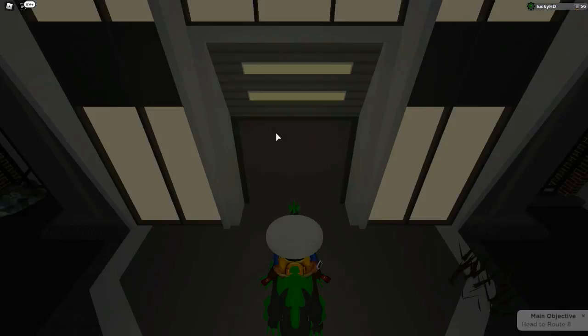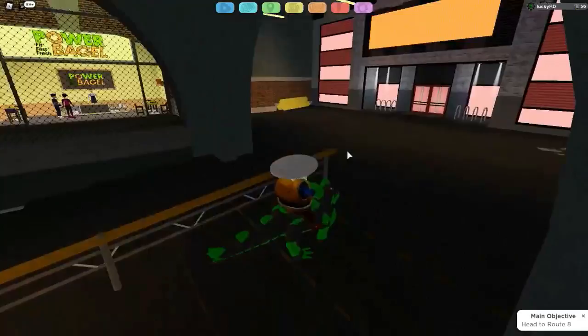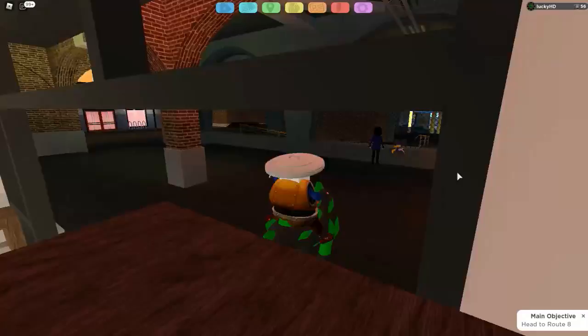To get this sushi you got to backtrack all the way over here and go to the New Sushi Stick. The New Sushi Stick is right beside the Power Bagel — pretty easy to get to. All you got to do is go here, take a right once you get out, and go up here. The dude inside will give you a 'Dubious Sushi' — I think that's the name.